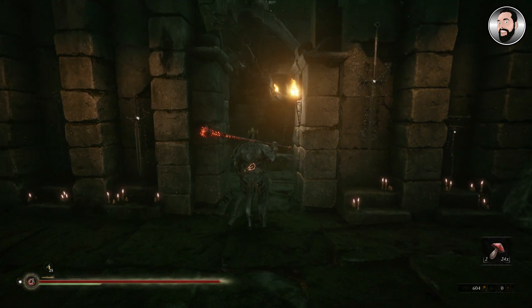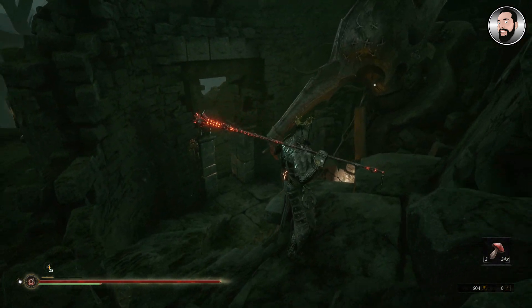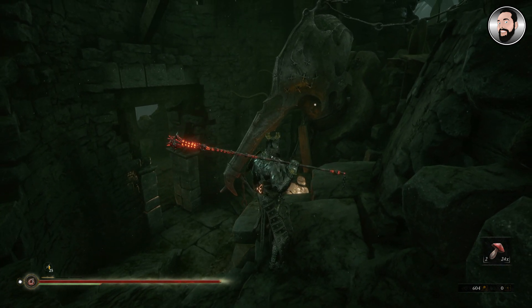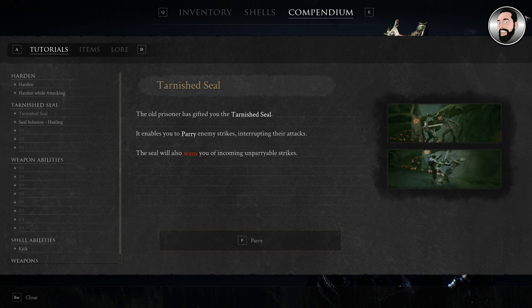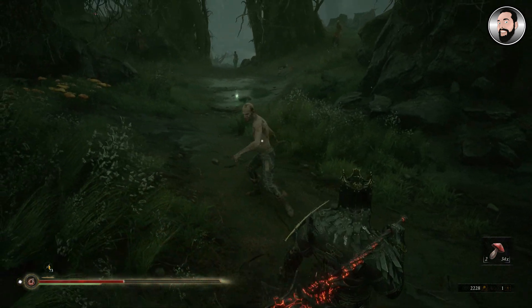This is something you'll find early on in the game in the Fallgrim Swamp area. If you go to the ruins, you'll come across the Old Prisoner here. Interact with him and he will give you the Tarnished Seal.